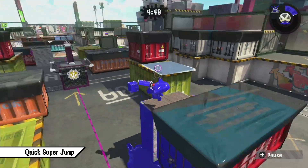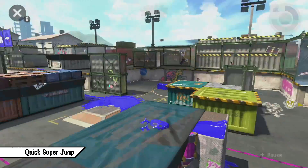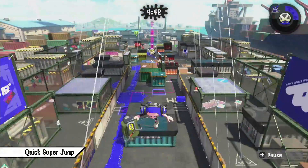For backliners you sometimes want to play even 2-3 slots of Quick Super Jump, since you need to jump out and save your life almost instantly when you get pushed.